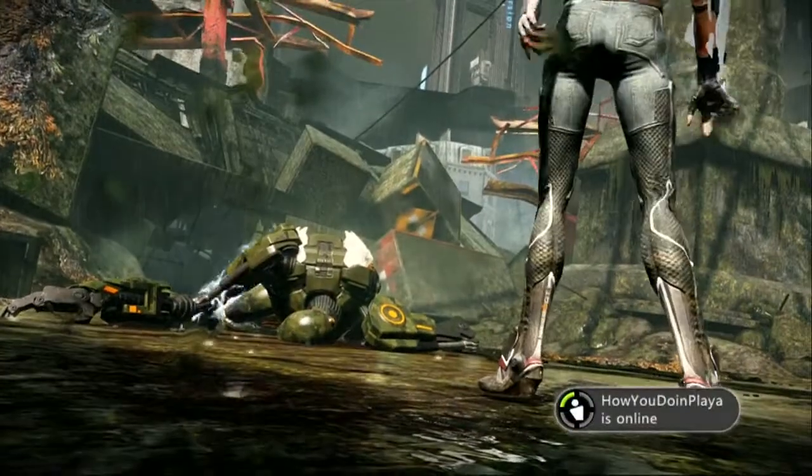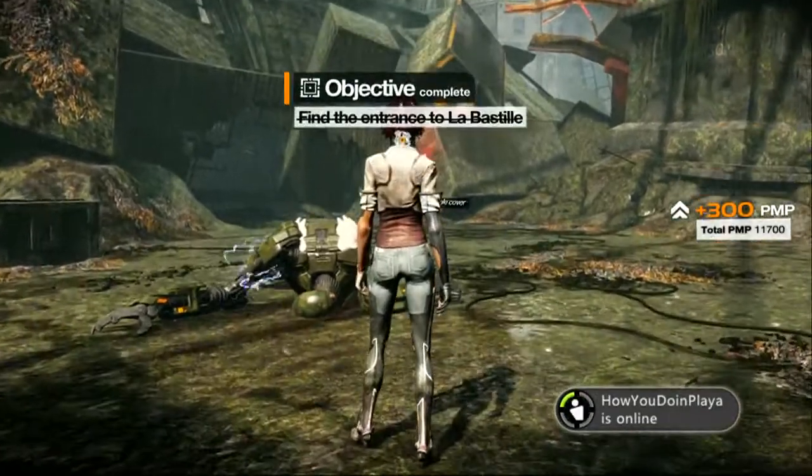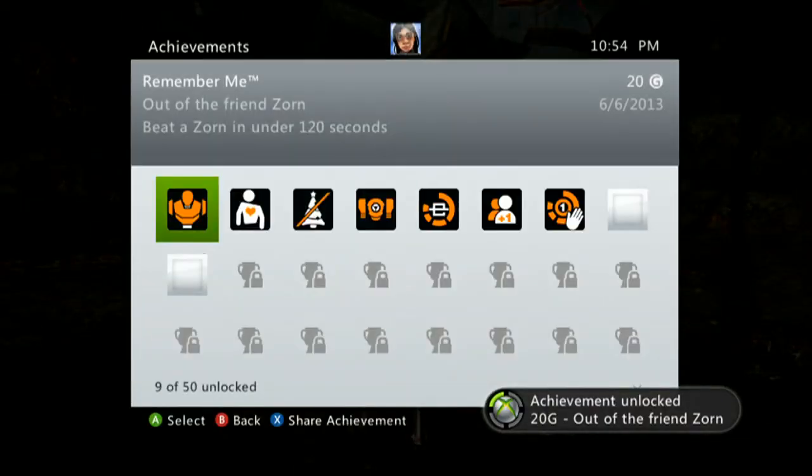And then you kill them. I forgot to switch to busy there, but ignore that. There you go - 'Out of the Friend Zone' for 20 Gamer Score. Nice.